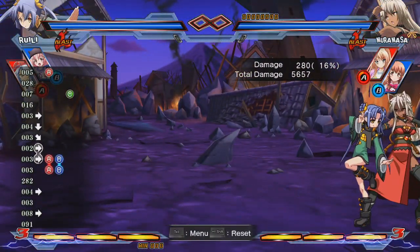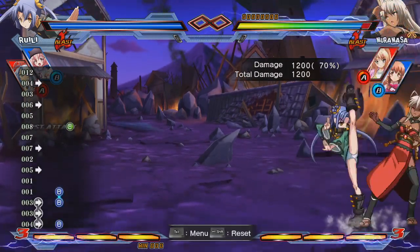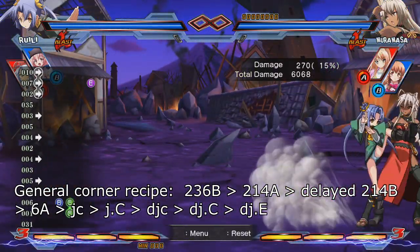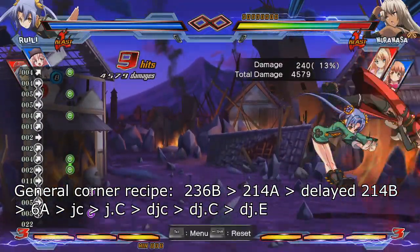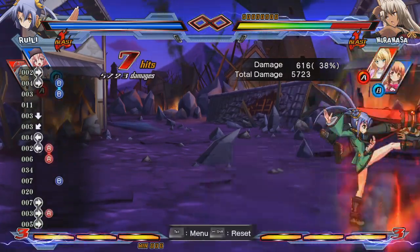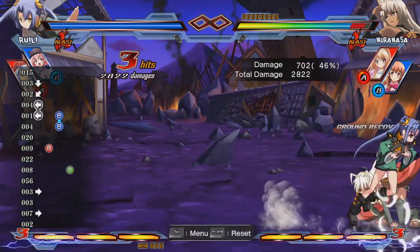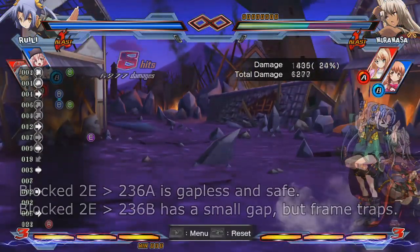After you've pushed the opponent towards the edge of the battlefield, you'll need to know your corner route to gain even more damage. You can use the same starters as your mid-screen combos, but the recipe after landing the initial hits is 236B, 214A, slightly delayed 214B, 6A, jump cancel, JC, double jump cancel, DJC, DJE. A notable new starter you get in the corner is 2E. After conditioning the opponent to not always block low on wake-up, you can trip them up with 2E into 236B, then get the rest of the route. This does more damage than a simple 2A starter, and 236B is safe on block anyway.